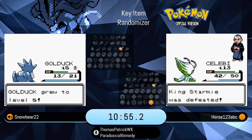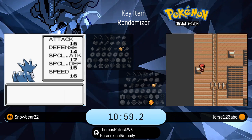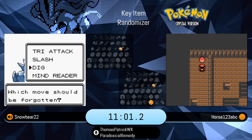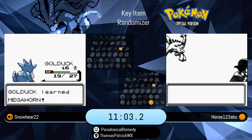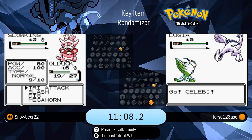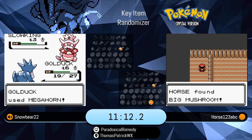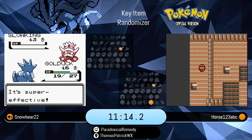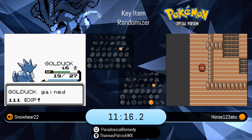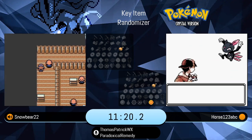Snowbear going through those first experience curves, getting just a couple levels under his belt to put that Golduck into range. Even with the legendary experience curve working against Horse, that level 10 difference is going to help out for quite a while — probably through the first three gyms, the southern portion of Johto.